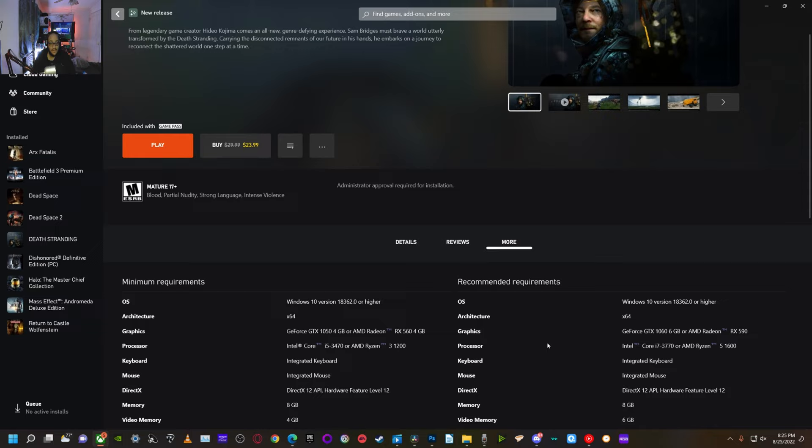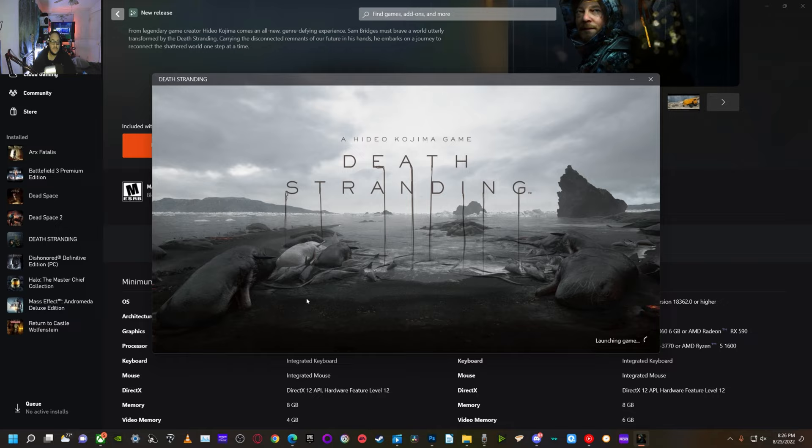The recommended requirements are a GTX 1060 6GB and RX 590 — still very budget cards, easy to find cheap since everybody's focused on higher-end cards. On the processor side, you'll want an i7-3770 or a Ryzen 5 1600. Don't get the i7-3770 in 2022 though — get Ryzen anything, even the Ryzen 3 1200, because Ryzen is a newer platform. Let's hop into Death Stranding on PC.